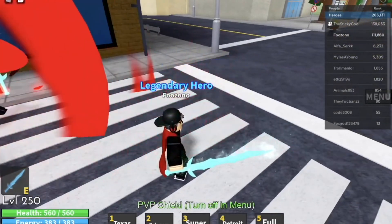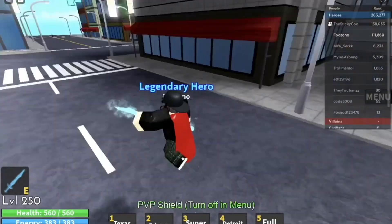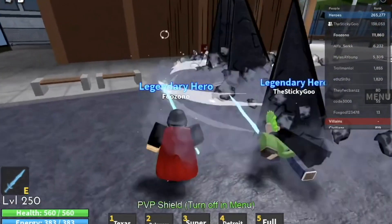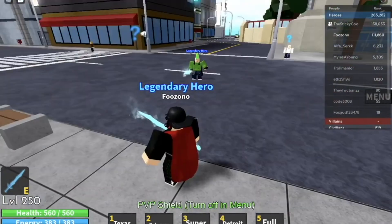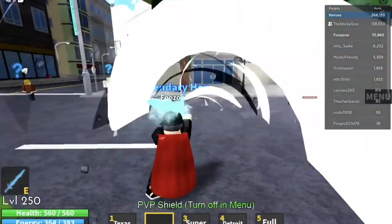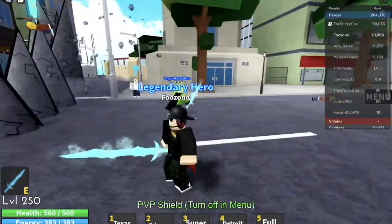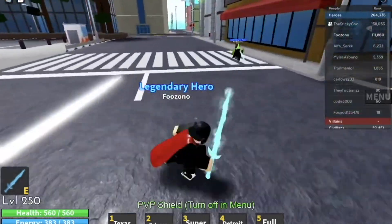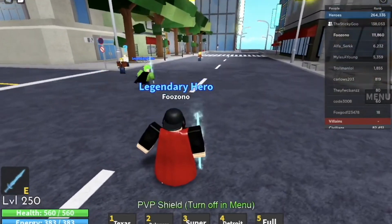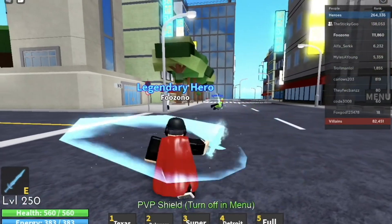The second power is called Assemble — I don't think Assemble does any damage, it's a healing power. That's nice to have. I think it's one of the only legendary quirks to have a healing power. The third power is Spike Wave — oh my god, that's insane! And the fourth power is Spike Field — wow, so many spikes, that's insane, they come all the way over here!